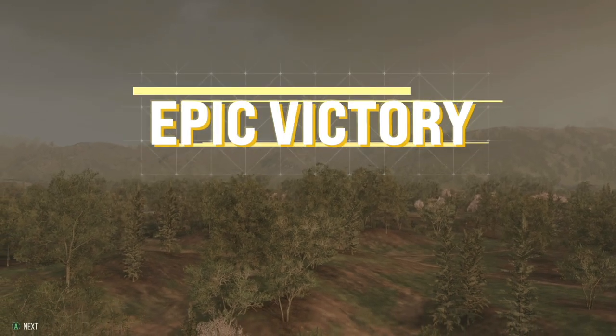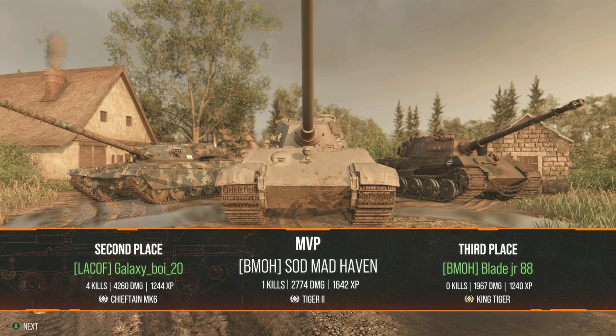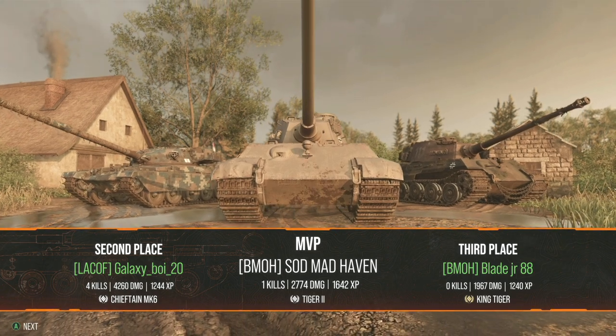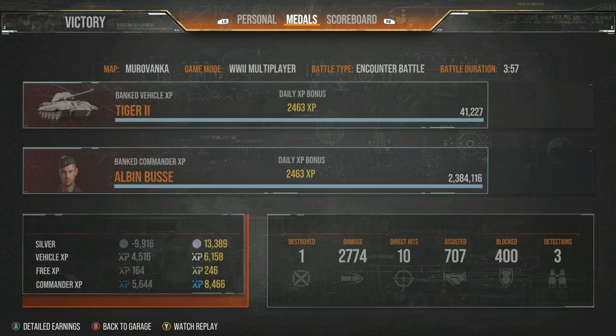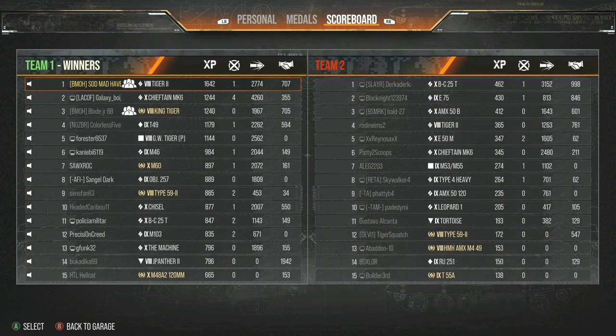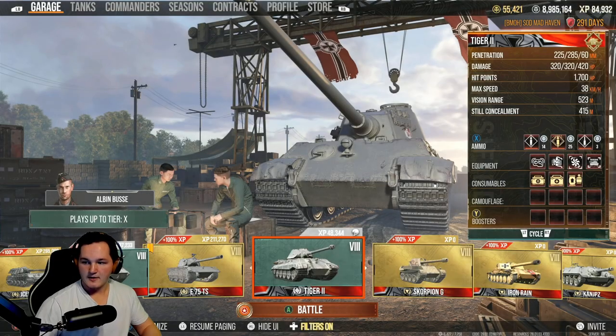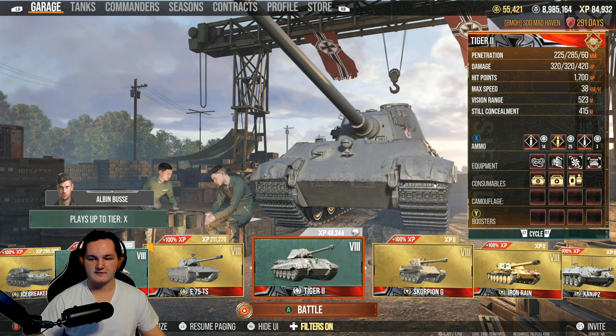As of right now, this is probably the best state that Tiger II has ever been in in a very long time, and it makes me extremely happy to see that. We finished with 2,774 damage along with 770 assists and 400 blocked — not a whole lot blocked because we took the inside rather than the outside like Blade, but Blade was getting absolutely lit up on the inside.